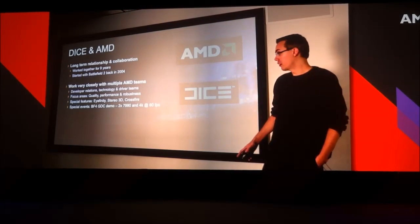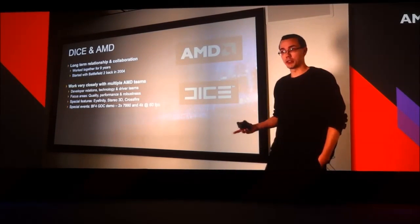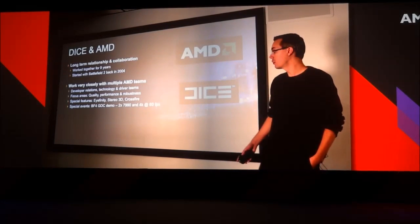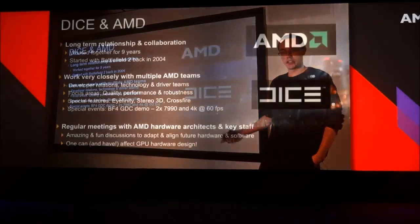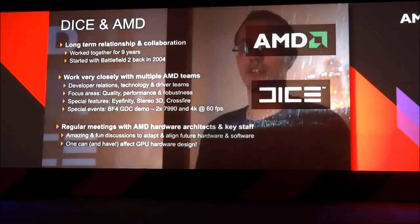We focus on quite a few different areas: quality in our actual game, making sure that we utilize the GPUs and make sure our games look great and run really well. But also standard stuff like pure robustness — making sure your games are stable at launch. AMD has quite a lot of special features that we've been implementing over the years, like Crossfire, making sure it can run multi-GPUs very nicely, or Eyefinity, running on tons of different screens.